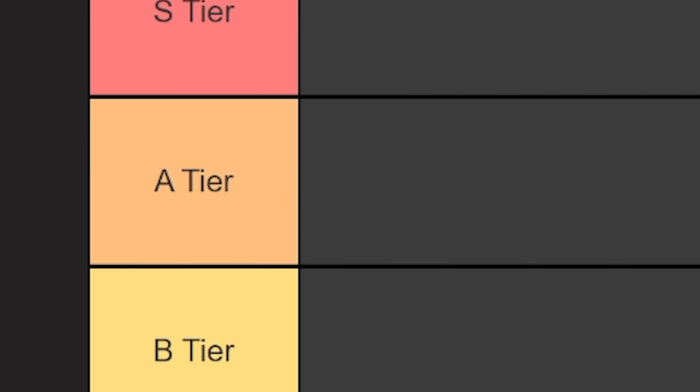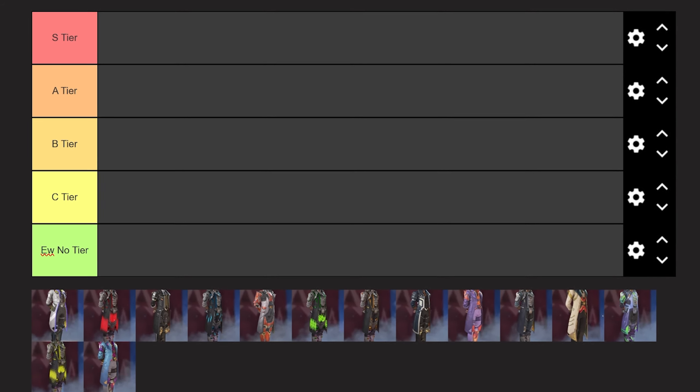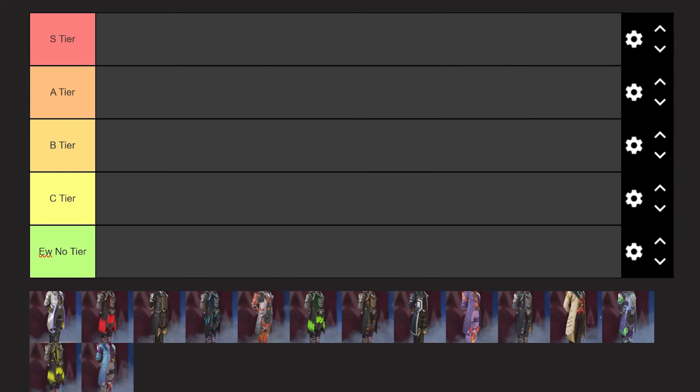As you can see we have the S, A, B, C and UNO tier. The first skin we are going to rate is the Bionic Brink skin. Here it is in game. Honestly I think this skin would be a 10 out of 10 and probably one of Ballistic's best skins if it wasn't for — I mean, what is this?